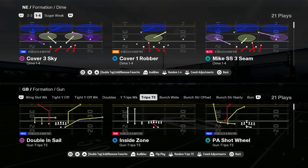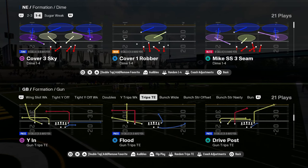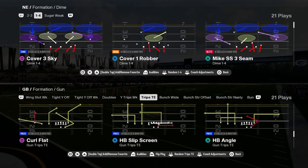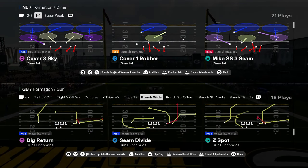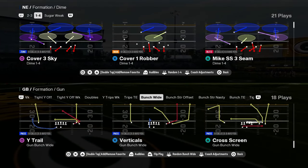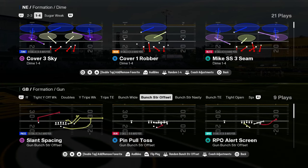You have trips tight end — it's a pretty decent trips, not the best but serviceable and you can base out of it. You have bunch wide, which I still think is better than people are giving it credit for. You have a Z spot — the Z spot post is making a comeback. You have curl flat, Y trail, and some good routes.